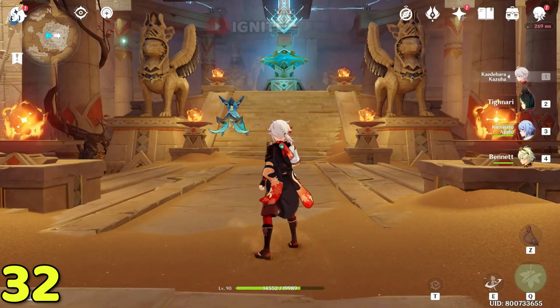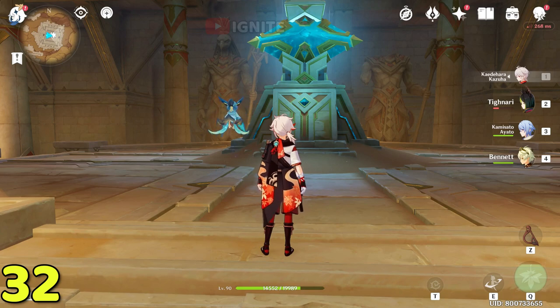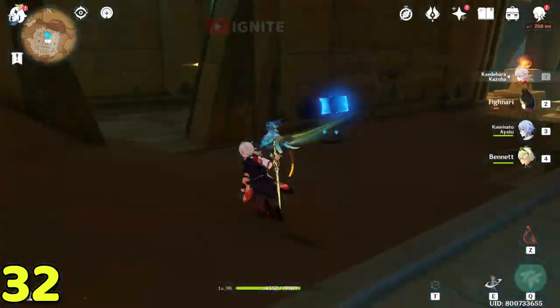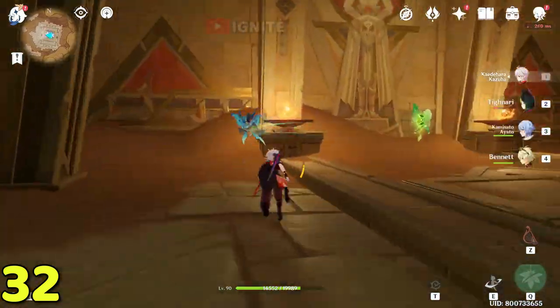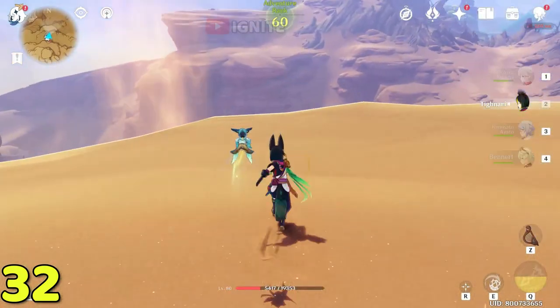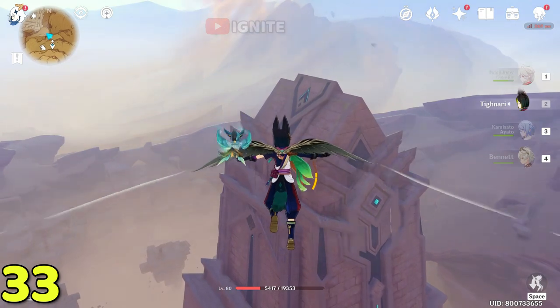Enter here, go straight, and on the left side you will find a path. From this left path glide straight down, glide down again, and on the left path after entering here you will find the dendro cluster. Come to get it from the invisible barrier location. Then come back to this waypoint and go towards the domain — at the top of the domain you will find the dendro cluster.